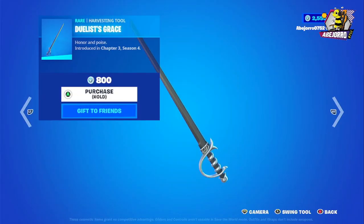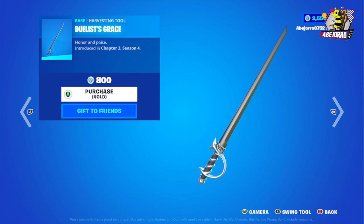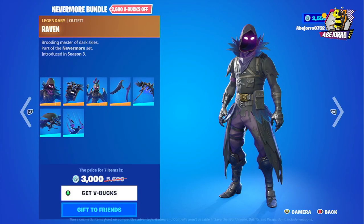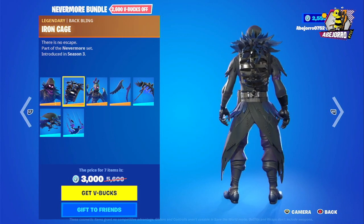Now let's get to the Dualist Grazed Harvesting Tool — the price for this harvesting tool is 800 V-Bucks. Then we have the Nevermore Bundle: we have Raven, and this is the back bling Item Cage.